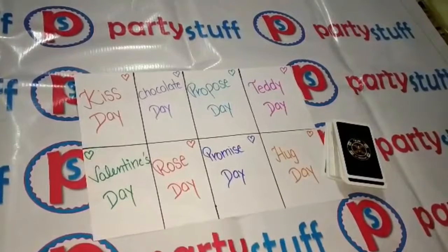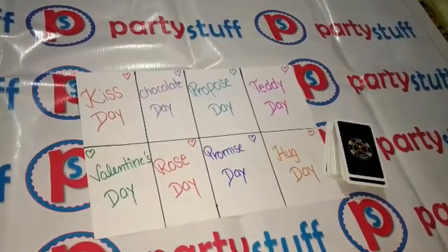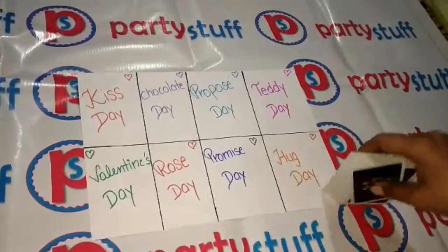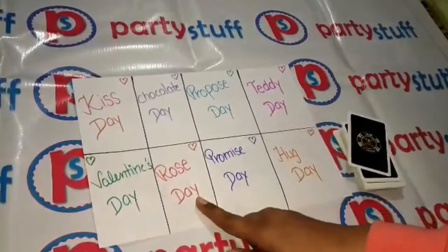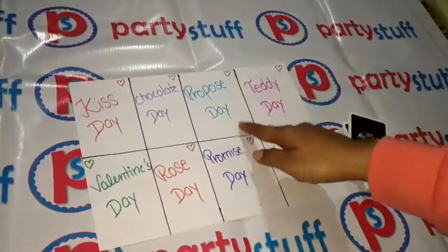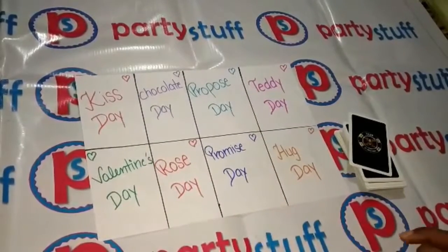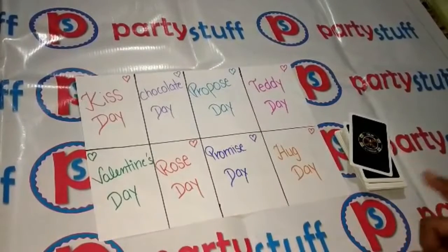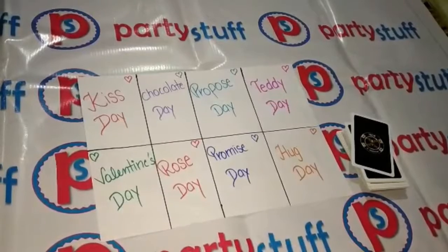After that, you have to call each member one by one and give them half a minute. In this pack of cards, they have to place the card with the correct number — like Rose Day comes on 7, so they put it on 7, and Proposed Day is 8, so they put it on 8. There is a twist: they have to find only heart cards.